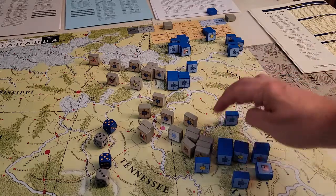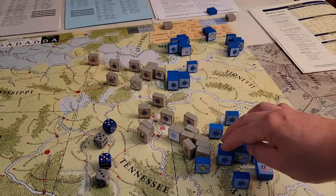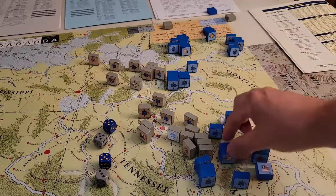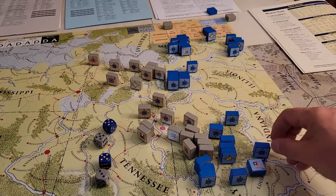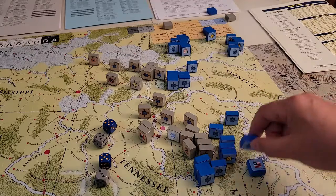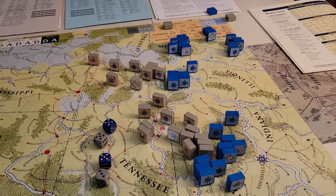What do we got going on here? We got a river - it's a minor river. We're going to move one there, two there, move that artillery guy there, move this guy there, and move this guy over here. We'll reduce him and move him in there. So that will be the total Union move.